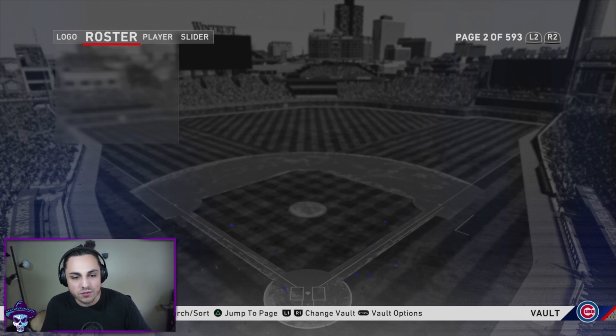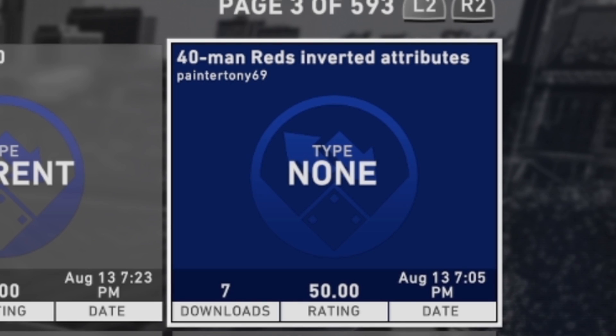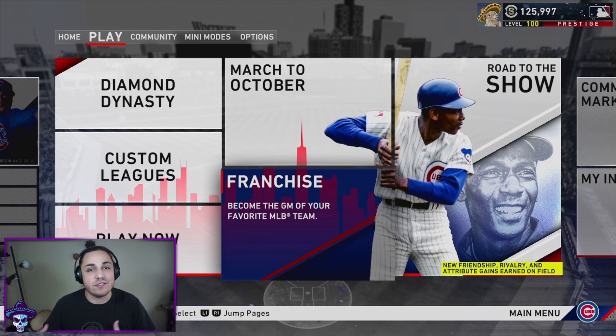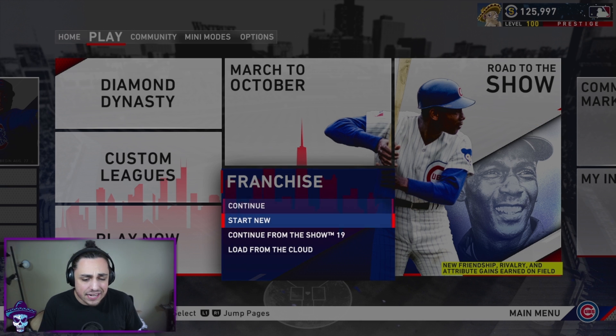Today's roster is called '40 Man Reds Inverted Attributes.' This guy reached out to me on Twitter and I said yeah, we're gonna use this roster. Basically, what happens is if a guy had 94 contact, he's actually going to have 49 contact now. It would be really cool to have it with the entire league, but this is just the Reds.